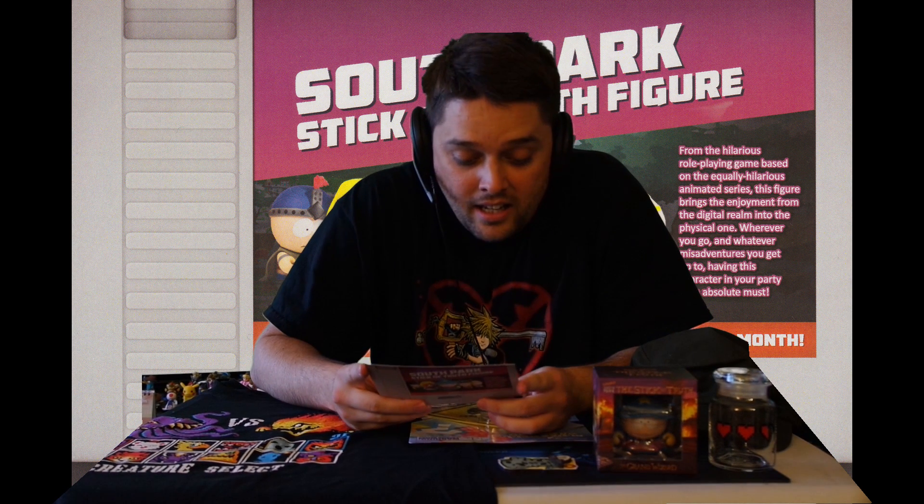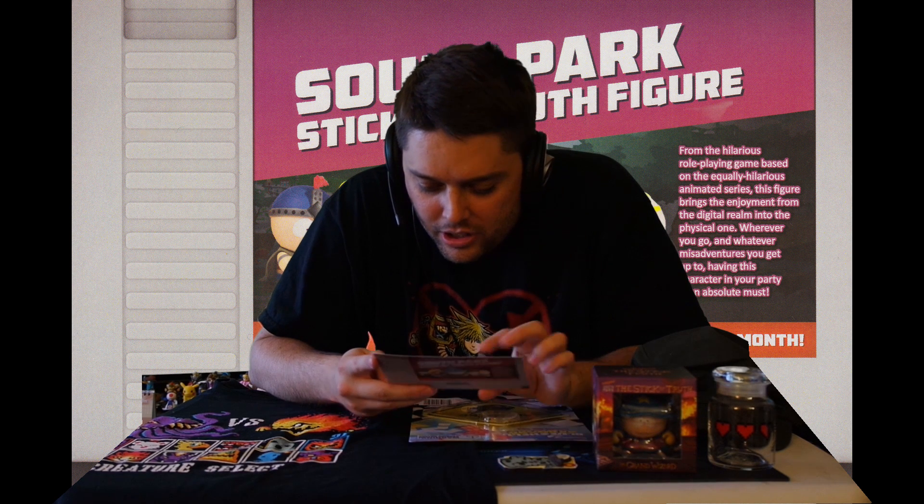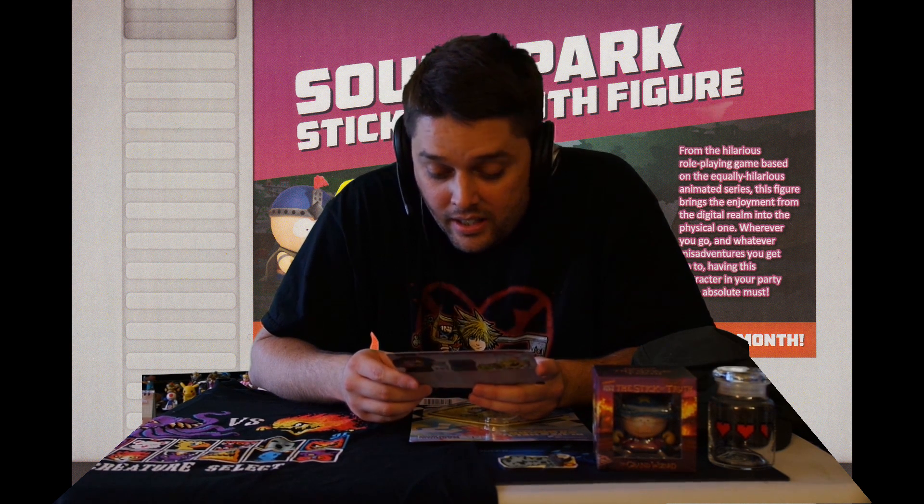Alright, let's see. The card says... it's a Fantasy Fighter shirt, an apothecary jar, a Special Forces military cap, and a Kick Punch wood magnet. The Blue Shell Onboard, and then the Stick of Truth figure. I think it's a random character. Well, I got Cartman.